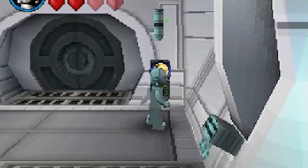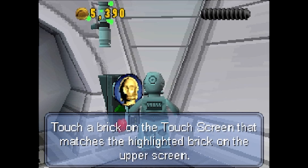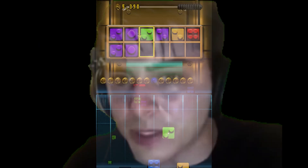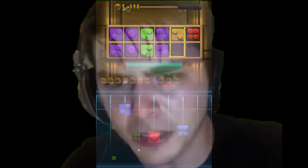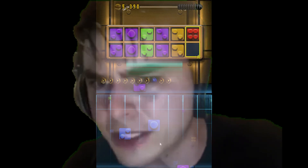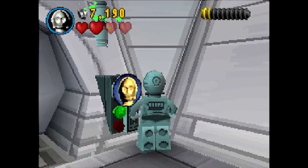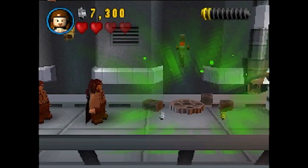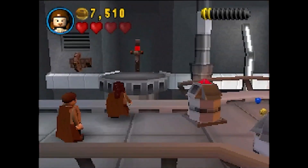Is this it? Yeah, there we go. Touch a brick on the touch screen that matches the highlighted brick on the upper screen. Nothing is happening — oh there we go. Too easy. What's through here? I actually don't ever remember going into this part.